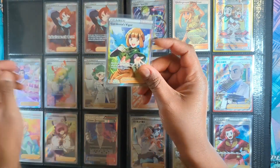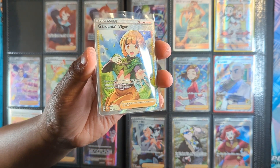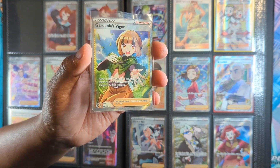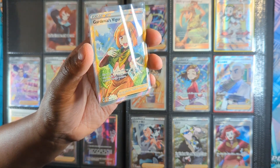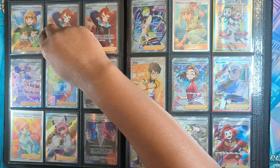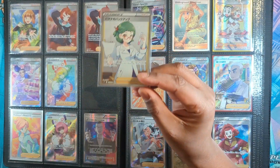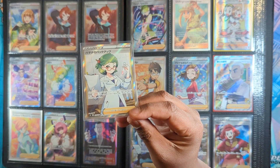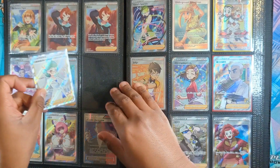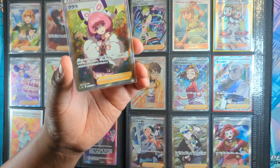And Gardenia's Vigor — like I said, I really like this artist, Morikura. I think this artist really draws supporter cards very beautifully. I should get the Japanese version someday, because I think this is a very nice card. I like this Gardenia over all the other ones released in the past and present. This is Professor Roxanne — or was it? I have no idea. Nice card, doesn't cost a lot.